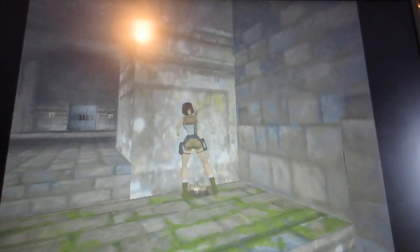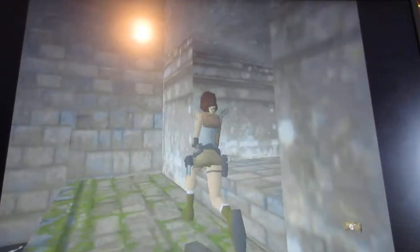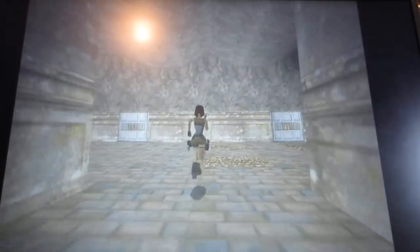Pick up the small health pack. Now in the next room you'll notice there are a bunch of closed doors, and one of the doors requires two key locks.